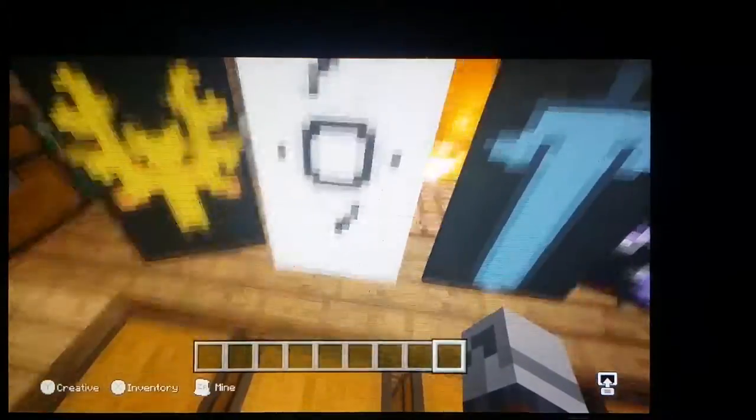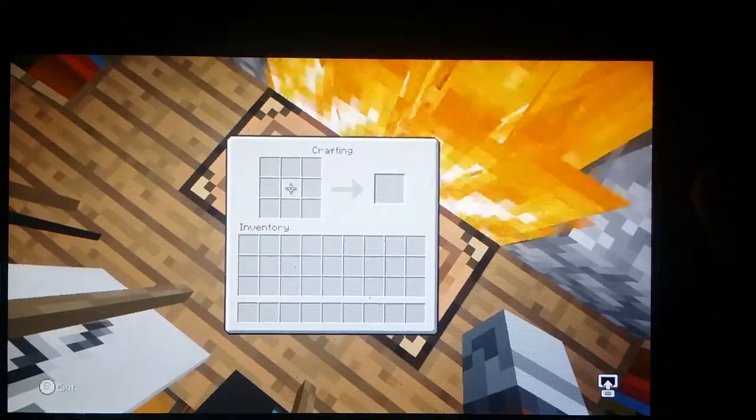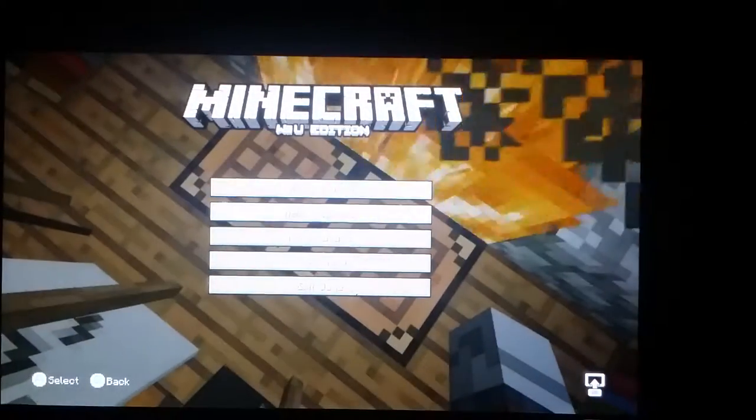Before we can even get started, you need to turn on classic crafting for the 3x3, how it is on the computer version. To do that, go to settings — if you're on console, go to settings, then down to user interface, and then go to classic crafting right here. Make sure it has a check on it, and once you've got that you're good to go.